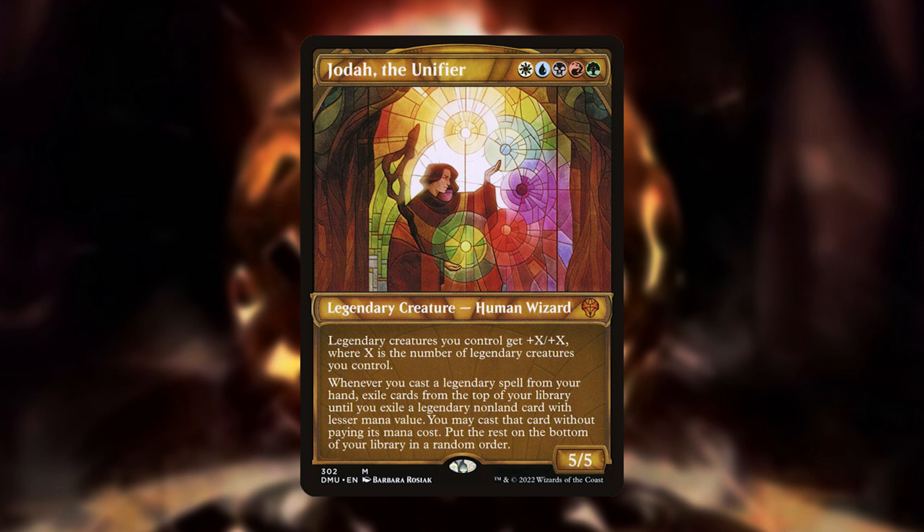Whenever you cast a legendary spell from your hand, exile cards from the top of your library until you exile a legendary nonland card with lesser mana value. You may cast that card without paying its mana cost. Put the rest on the bottom of your library in a random order.